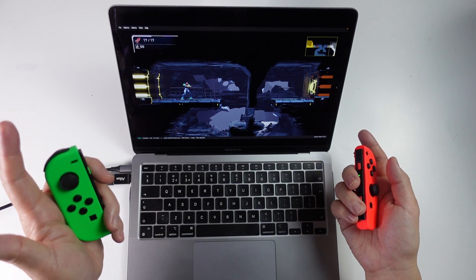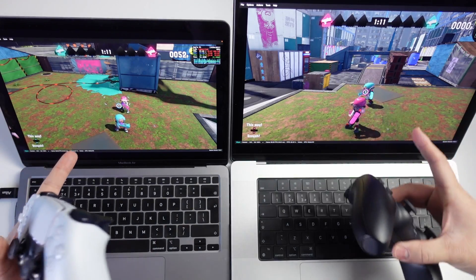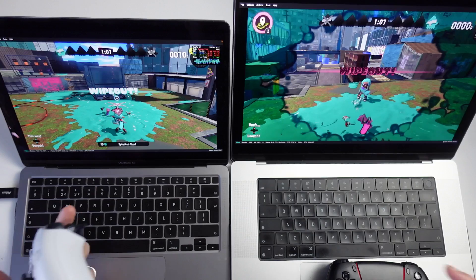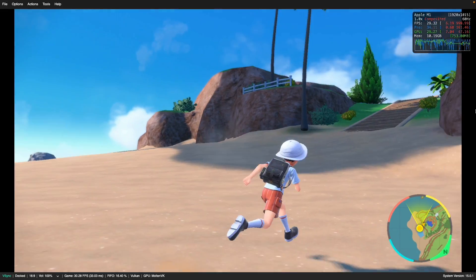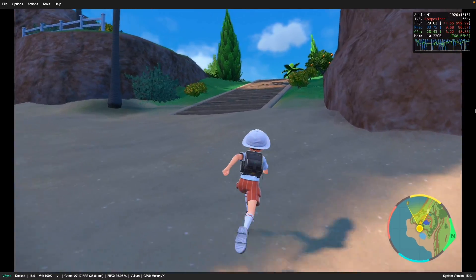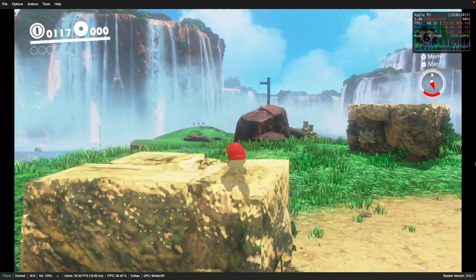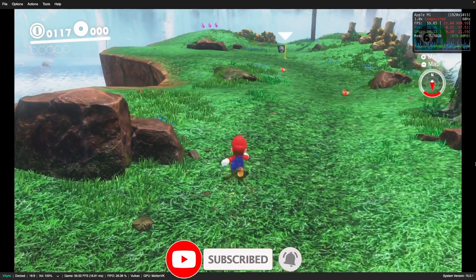We're also going to show you how to pair the Joy-Cons correctly and work around the left Joy-Con issue. I'm also going to show you how the multiplayer system works and get games like Splatoon 3 working over a local area network or over the internet. Make sure to watch until the end of the video. I've also put in chapter markers so you can skip around. If you haven't subscribed already, please consider subscribing to keep up to date with the latest Mac gaming tutorials.